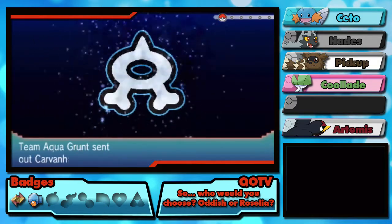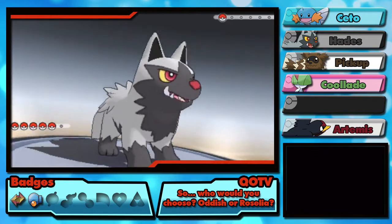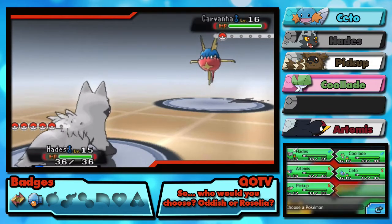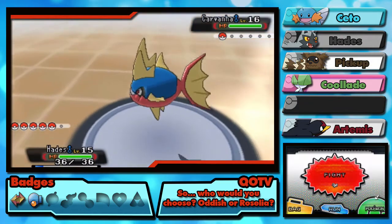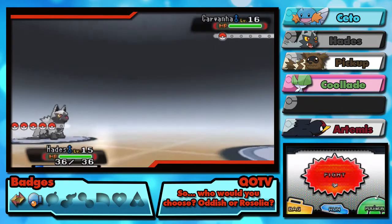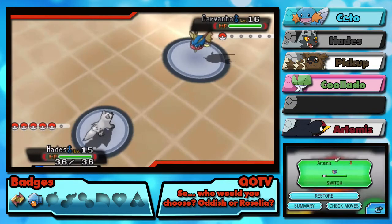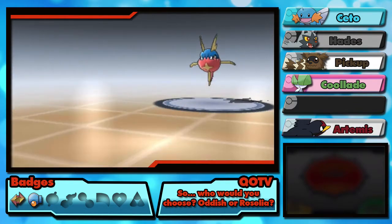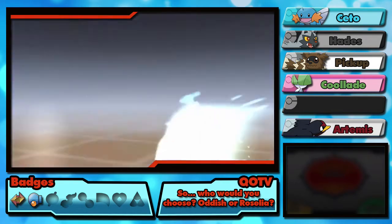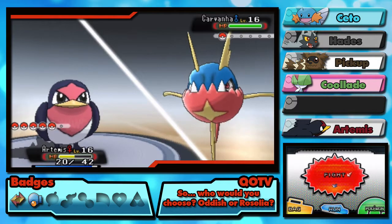They all have a generic pirate voice. A Team Aqua grunt challenges me to a battle — they have a Carvanha, Carvanha, Carvanha! Which is a problem because we can't really fight it effectively. Dang it, why don't you have Thunder Fang? It's going to have to be Artemis due to the typing — Kool-Aid is slightly weak and slightly resists. Holy crap, Carvanha, what?